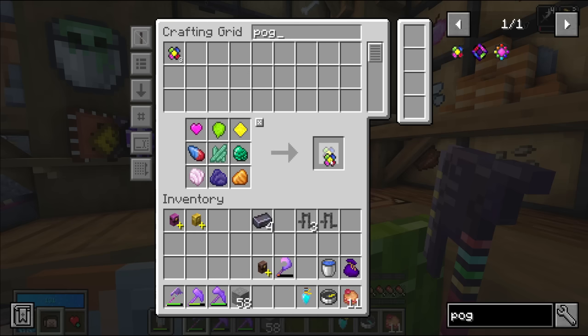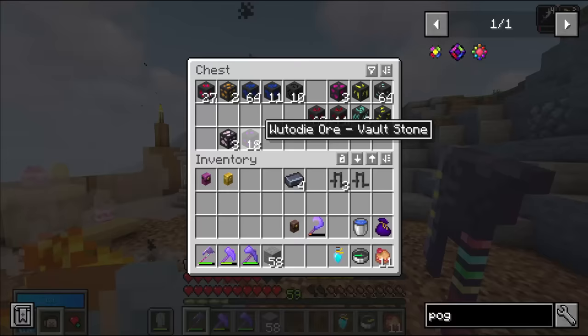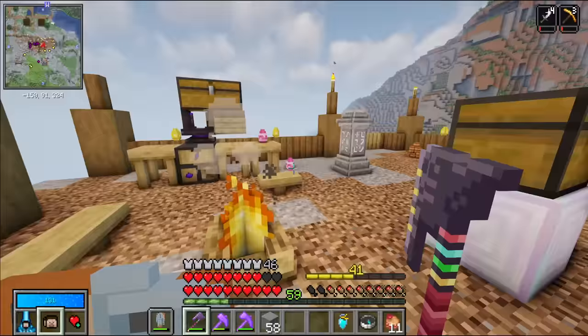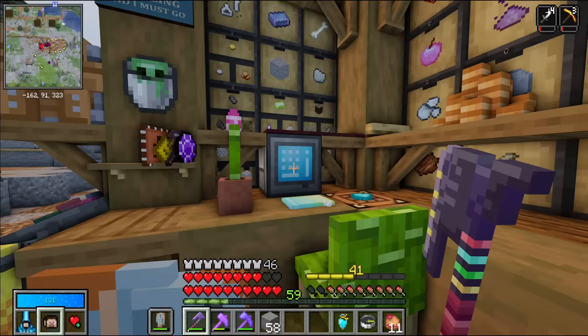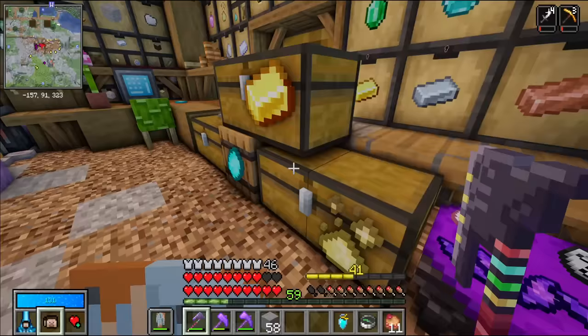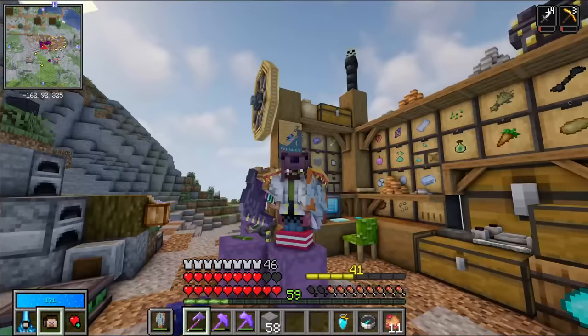When crafting, I ran out of Xenium. I checked everywhere - no Xenium anywhere. That's a little bit annoying, especially with me having bought that one pog in the black market. I need to get Xenium, which means I'm gonna have to run a vault.